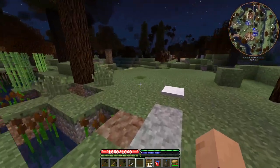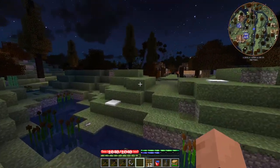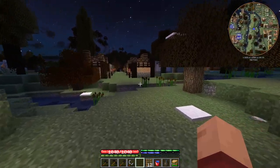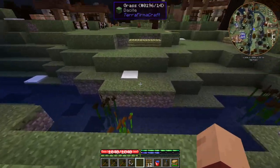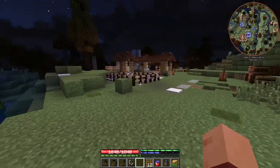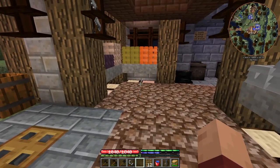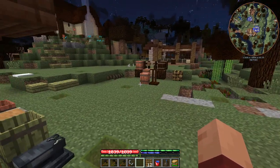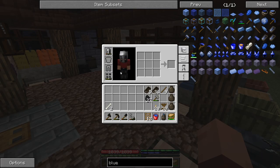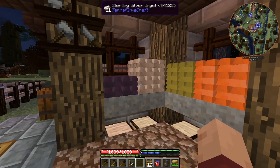I've done a little bit of planning off camera. I made a copy of this world, went into creative, and started building some stuff. I'm starting to realize this is going to be a pretty big build. We've got to store one of everything — or get one of everything. So we have to make a whole set of armor for every type of metal and a tool for everything.